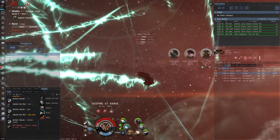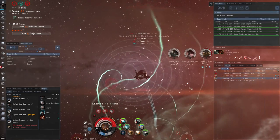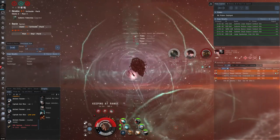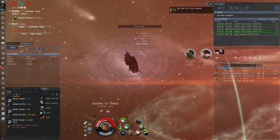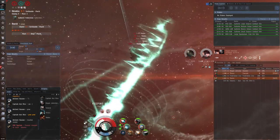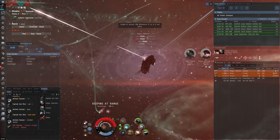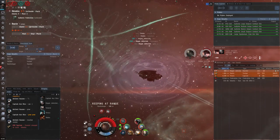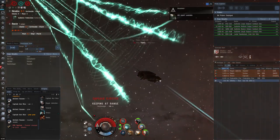In terms of solo PvP there's no doubt that as an alpha clone you are playing on hard mode, but that being said you can still definitely find kills and learn the skills that will pay dividends in the future should you decide to upgrade your account. Probably the best way to find success on your own will be flying something that's a hard counter to a commonly used fit. I could see something like a dual web Kestrel or Merlin working well in the hands of an alpha clone, or you could fit a neut Tristan and go and wreck anything that uses cap.